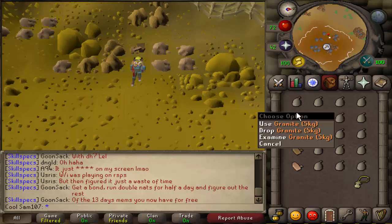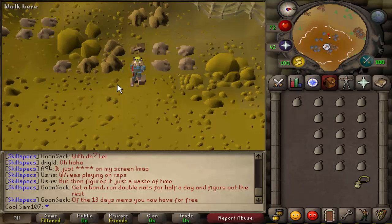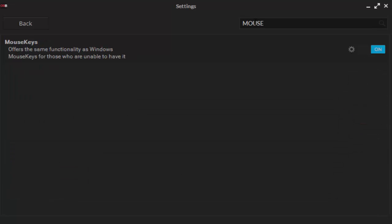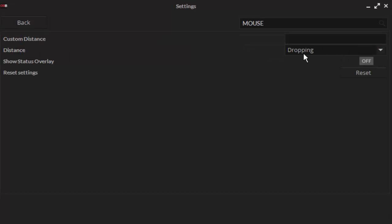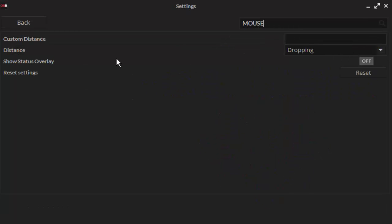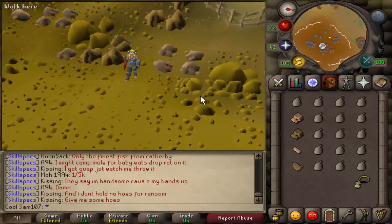This demo shows using AHK to drop items and it looks basically the same as OS Buddy. To enable OS Buddy mouse keys, go to the top corner, search for mouse keys, click it on. The arrow keys shown on screen move the cursor in the corresponding direction. Pressing number five will click for you – it also right-clicks at the same time – and you can change this to different settings for power mining, banking, etc.